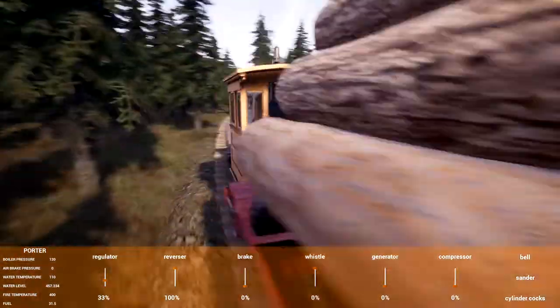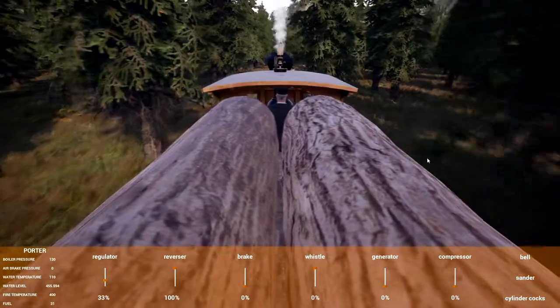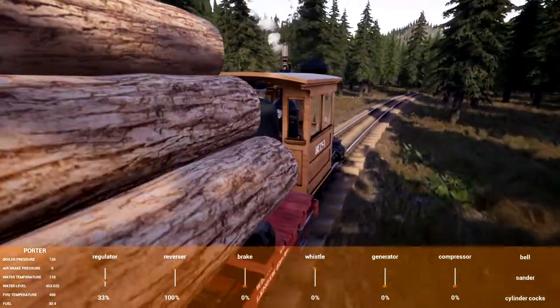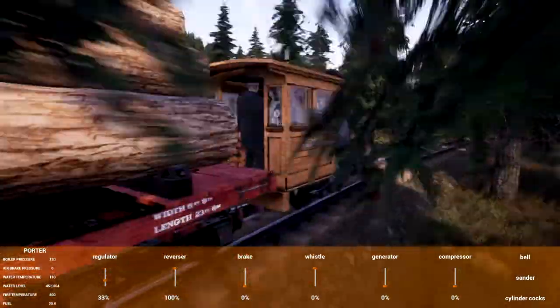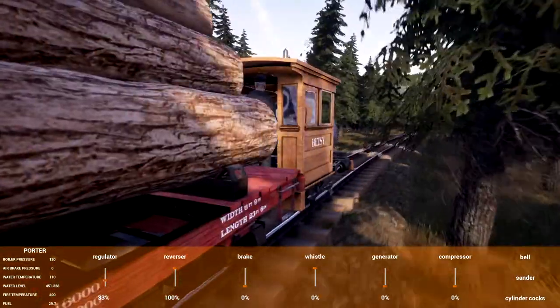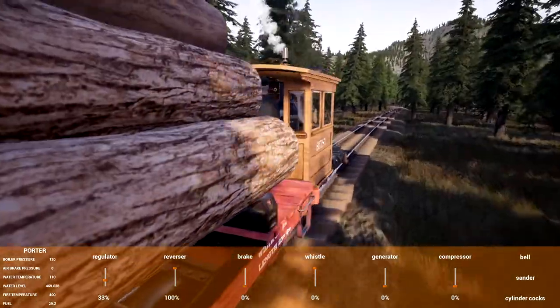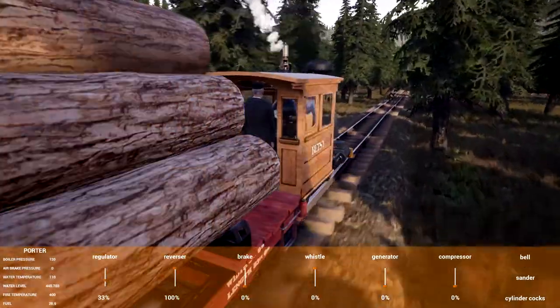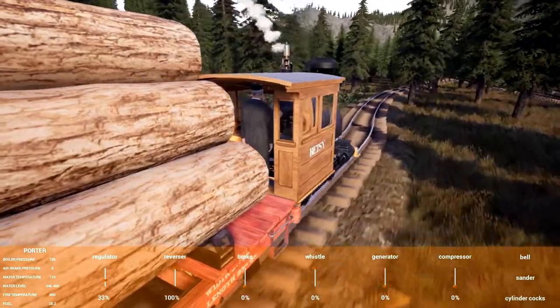I want to straighten this track out a little bit, but not much — I kind of want to keep the windiness of it because I don't want it to just be straight. I think that defeats the purpose of going through the woods like this in a fun manner. I can't wait to get some of the bigger trains and be able to actually start hitting this at speed. I've got a little whoopti-do right there that I kind of want to clean up.